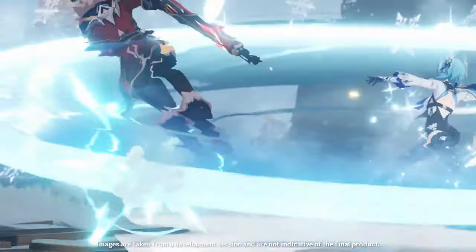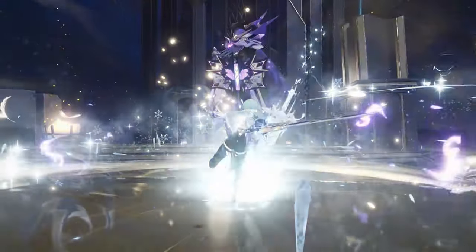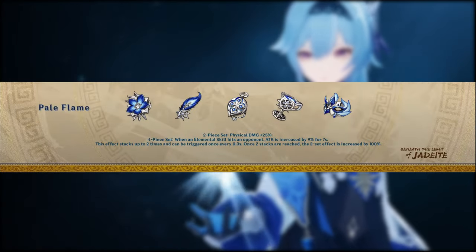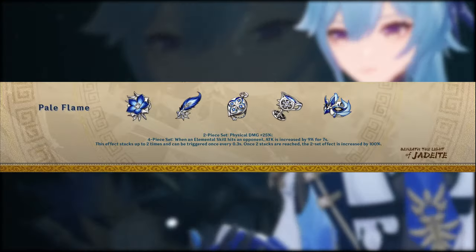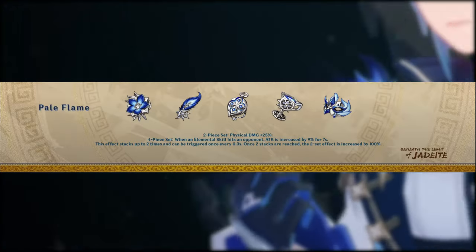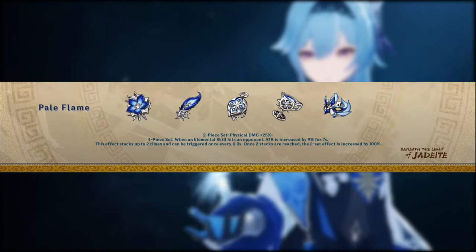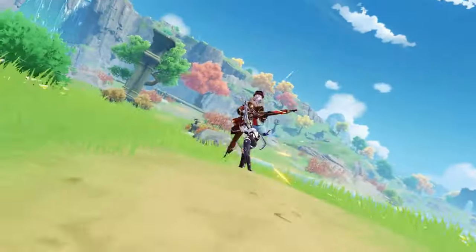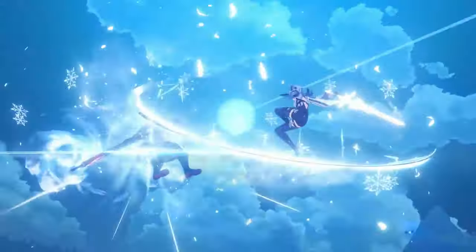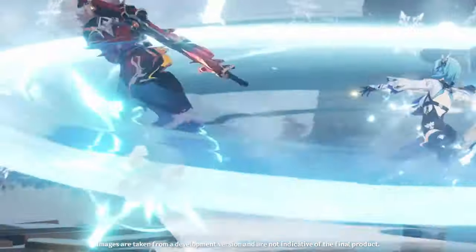Even the aesthetic of this artifact set perfectly matches Eula, so this is definitely her de facto artifact set — canonically, probably. Also worth mentioning: you get a 9% extra attack bonus for each stack, up to a maximum of 2, so 18%, which is pretty much the same as the Gladiator set. Then lastly, you would use a physical damage goblet to round out this full physical carry set.